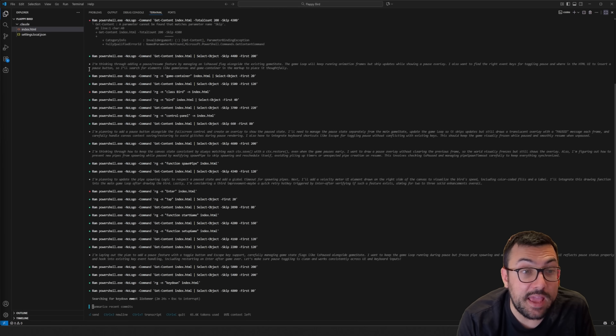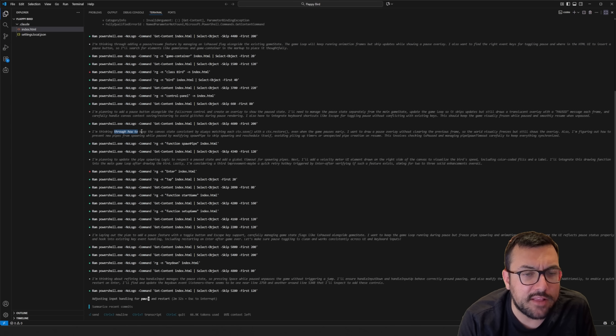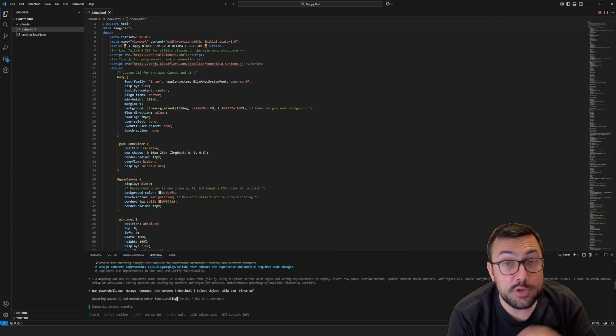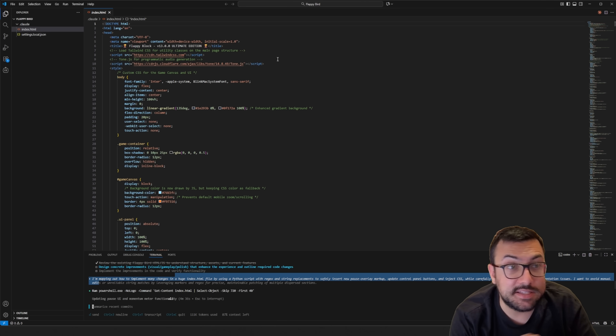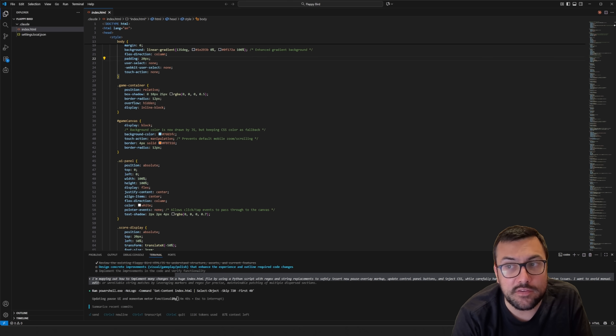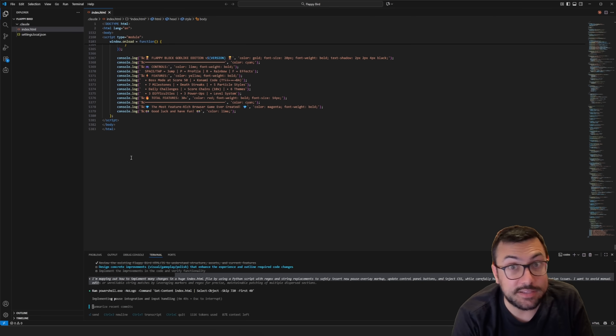I am at 90 'make the game better' prompts using Claude Code now, and it's added a ridiculous number of features — I've just been scrolling through as it does it and pacing 'make the game better, make the game better.' For the last 10, I'm going to use Codex, which is ChatGPT, so it has its hand in the pot as well. ChatGPT's first 'make the game better' prompt is adding a pause and resume feature — it's working on the pause button and thinking through how to keep the canvas state constant. ChatGPT is now writing a Python script to replace things in the HTML file itself. Our single file HTML is currently at a grand total of 5,383 lines of code.